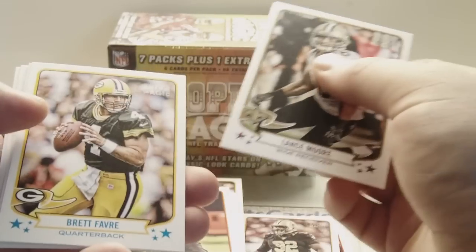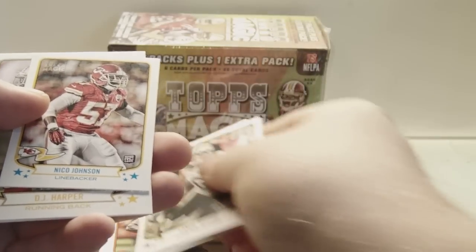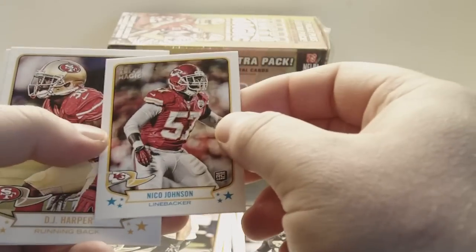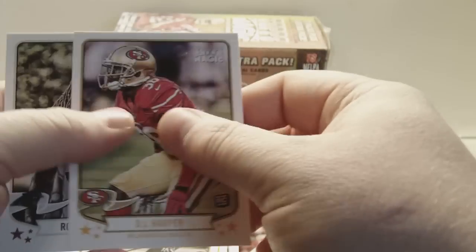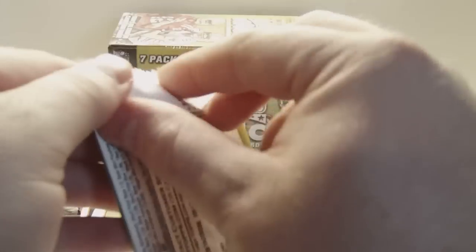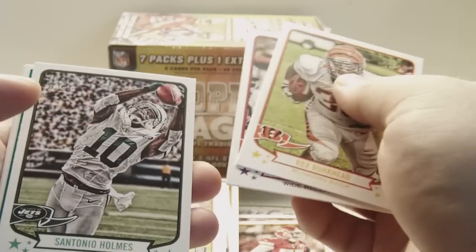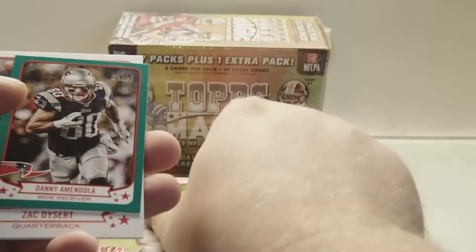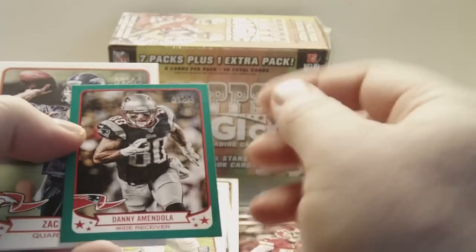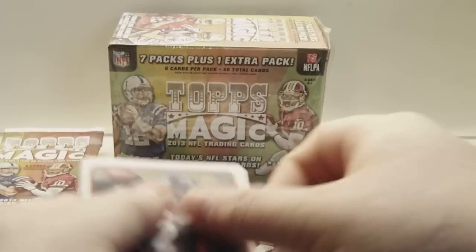Lance Moore, Brett Favre, Ryan Matthews, Nico Johnson Rookie Mini, DJ Harper Rookie, Robert Lester Rookie. Rex Burkhead Rookie, Roddy White, Santana Holmes. Another Green Border — Danny Amendola Mini Green. Zach Disert and Alfred Morris.